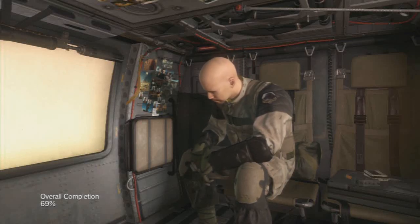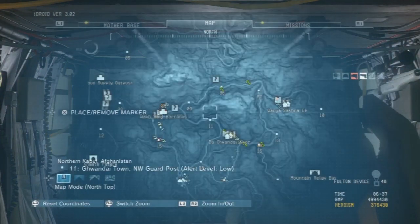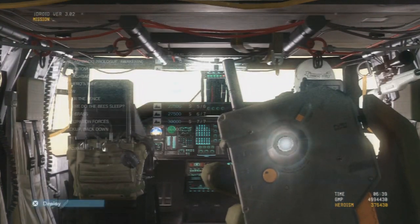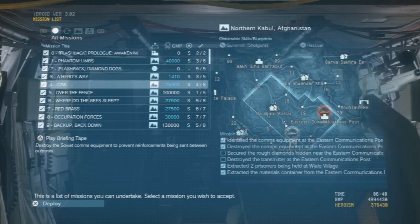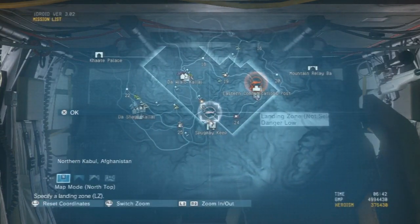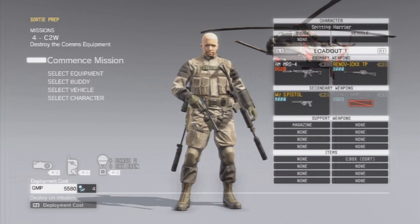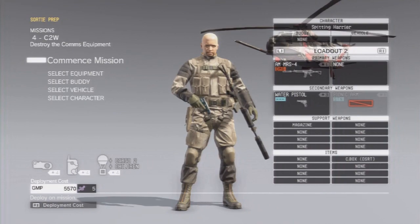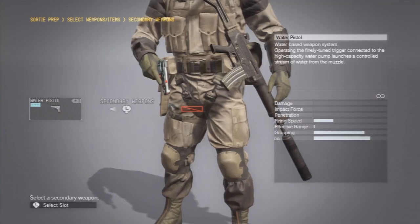Welcome back to Metal Gear Solid V: The Phantom Pain. My name is Spade and today we'll be tackling episode number 4 — C2W, Come to West. We're actually going East, to the Eastern Communications Post, where we need to destroy some satellites. We'll be selecting this landing zone, the only one really, and I will change my loadout to number 2, where we have our primary weapon for today — the water gun.